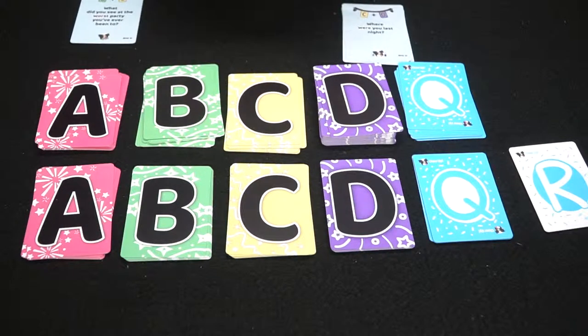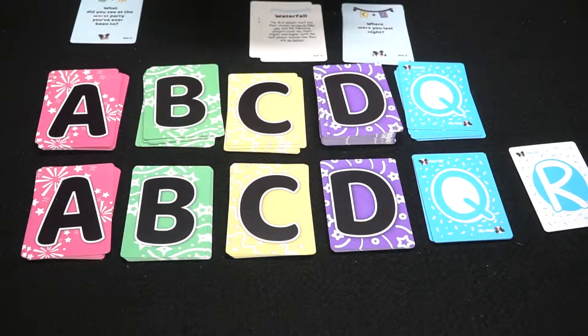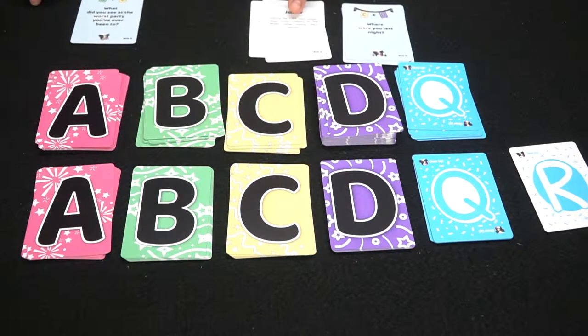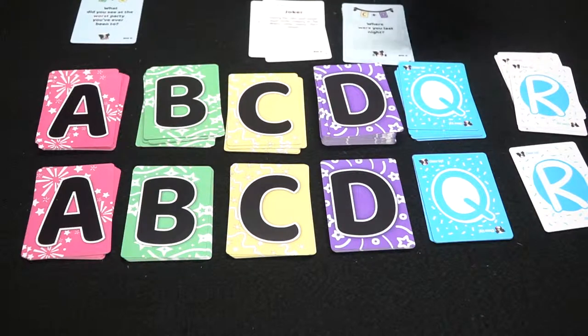Let's look at a couple of rule cards. 'Sitcom' — after saying the answer, each player must shrug their shoulders and say 'tis the season.' 'Waterfall' — the first player says their answer as low as they can, and each following player must say it at a higher volume, always going higher and higher. 'The Joker' — during the question and answer, each player must smile creepily at the dealer while saying their answer. That is kind of creepy, right? And that's basically how those rules work.